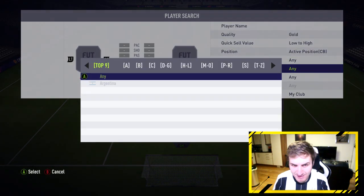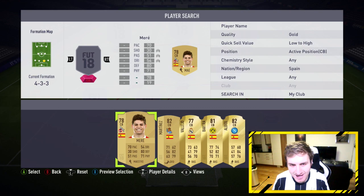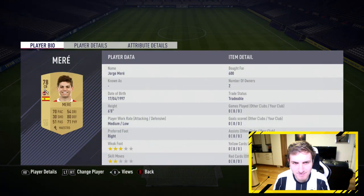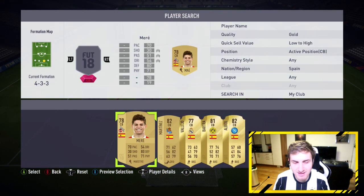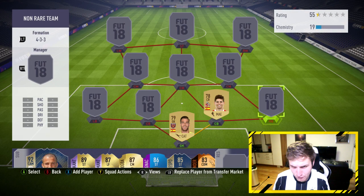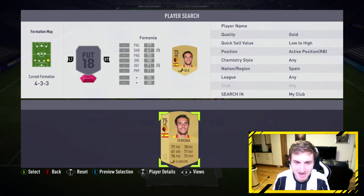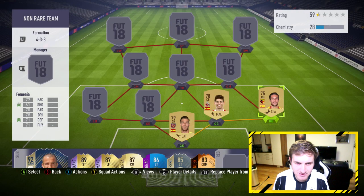Moving on, going to another Spanish player — this is a hybrid, as always I love doing hybrids. This is a guy called Jorge, or Mary, from Cologne — we saw him play a few weeks ago. Right back for the squad will be another Spanish player called Femenna, who plays for Watford in the Premier League. Very underrated card — I'm surprised you guys haven't used him yet.